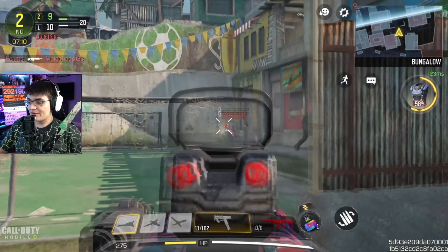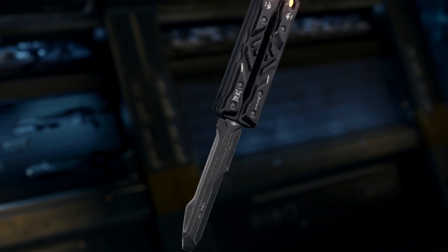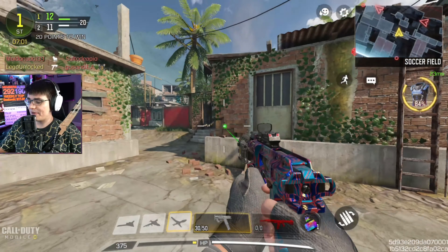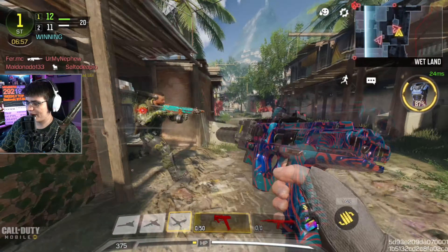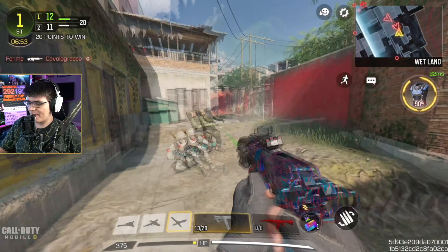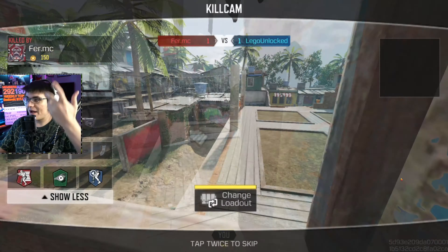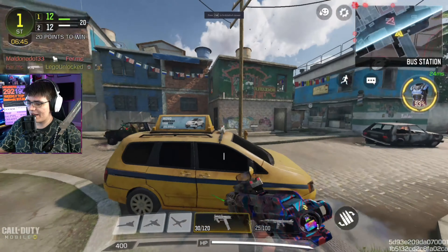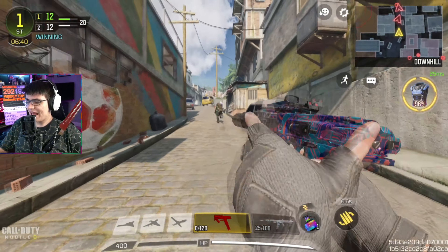On top of that, we are also going to be getting a melee weapon — the Butterfly Knife, which we saw in Black Ops 4. I think we also saw it as a bundle blueprint weapon in Modern Warfare 2019 as well, though it wasn't its own official weapon. Being able to get diamond on a Butterfly Knife is going to be quite a bit of fun. I have a feeling we might next season get the Switchblade and the Butterfly Knife together.